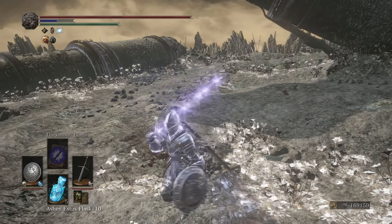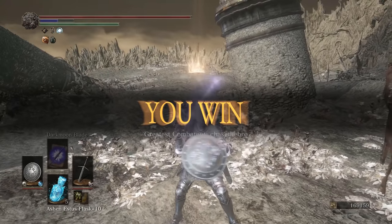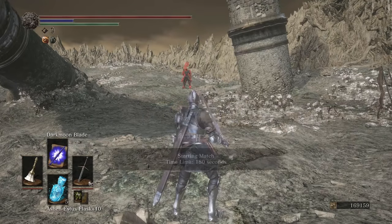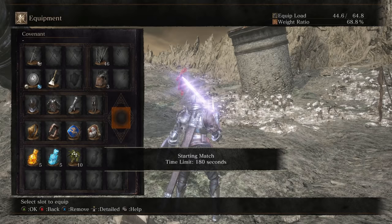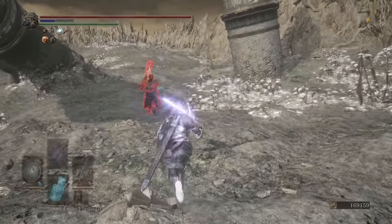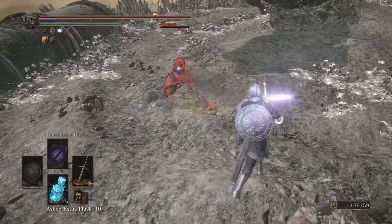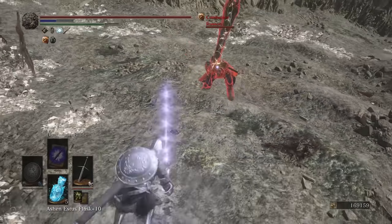I'm honestly surprised — I really thought that was going to be a challenging fight. The game just loves this map today. Alright, I'm not going to be parrying that. Leo Ring — my bad. Russo! Man, you're buff. Almost full Havels and the club — pure vitality build right there.